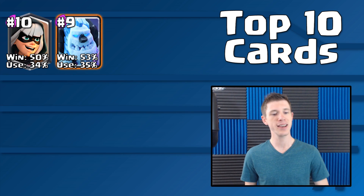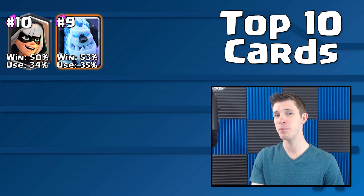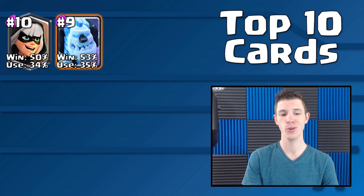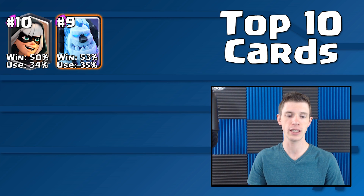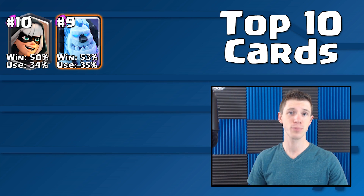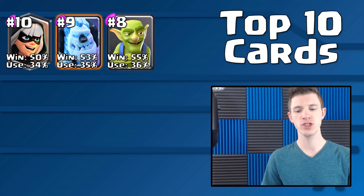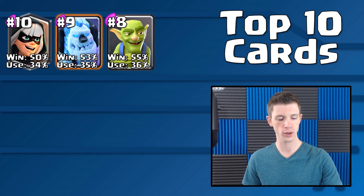Number 9 is the Ice Golem, with a win rate of 53% and a usage rate of 35%. Anything above 50% win rate is really good. You can find the complete list on statsroyale.com — I'll leave a link in the description. The Ice Golem is a great counter to a lot of popular cards in the competitive meta. Number 8 is the Goblins, with a win rate of 55% and a usage rate of 36% — very strong. They do a great job countering Bandits for excellent elixir value and also distract PEKKAs for a short period of time.